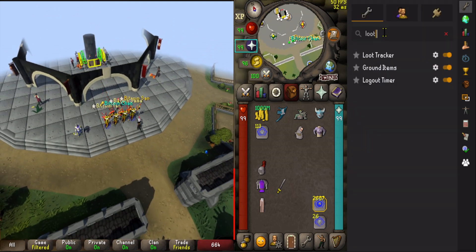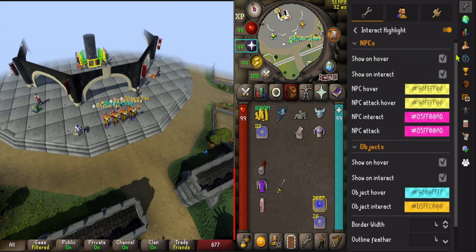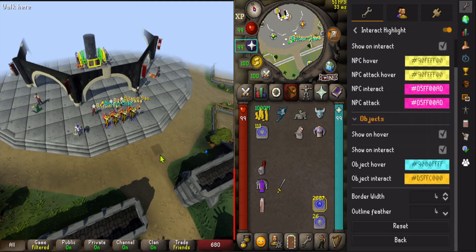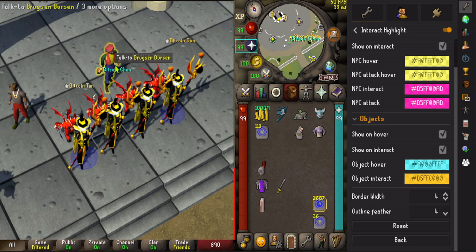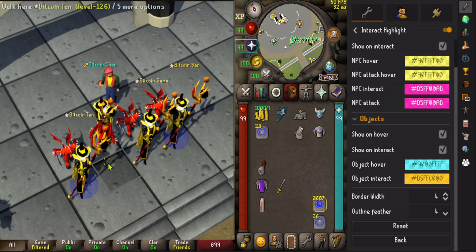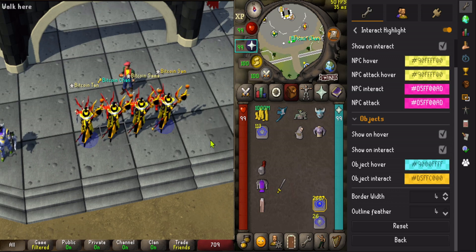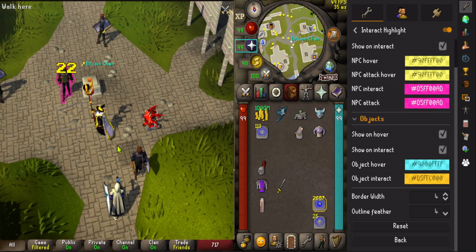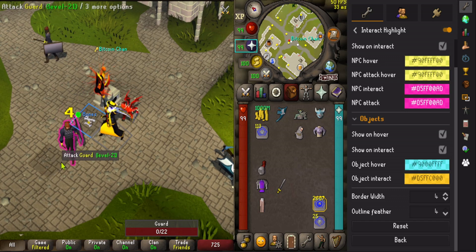Interact highlight. This one is like RuneScape 3. These are the settings I have. When you mouse over a clickable object it highlights, and when you click it, it changes. It's very useful. And when you're in combat with anything, it also does the same — it stays colored purple when you're in combat.